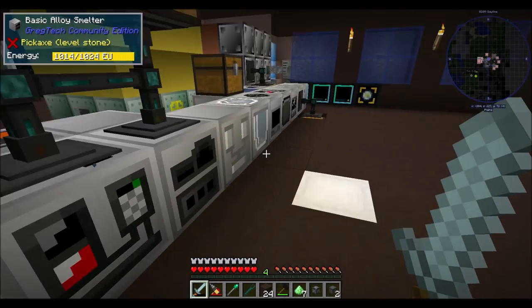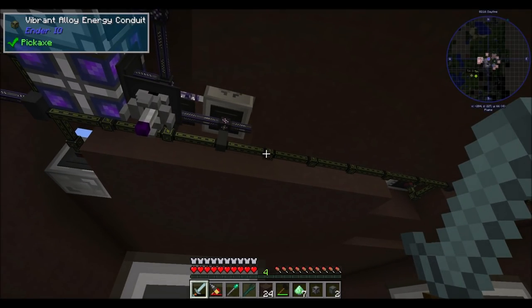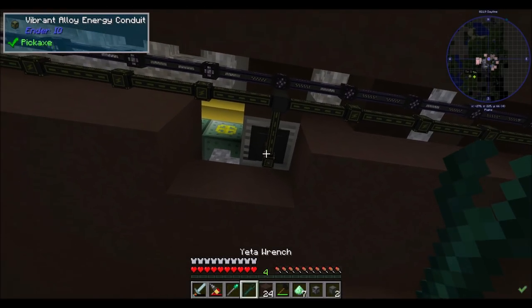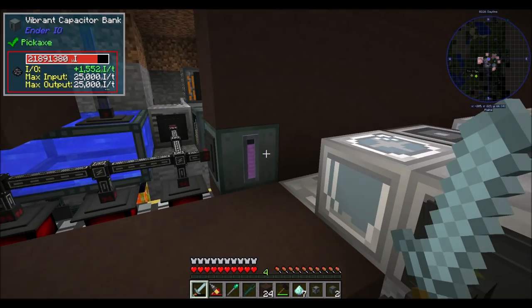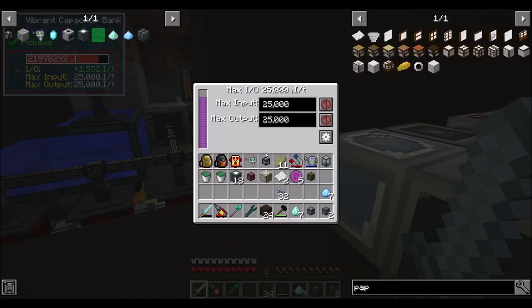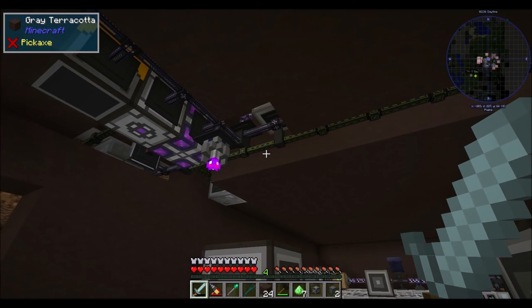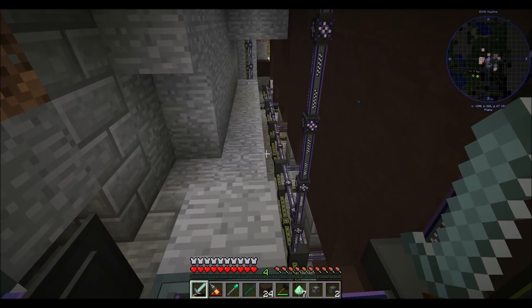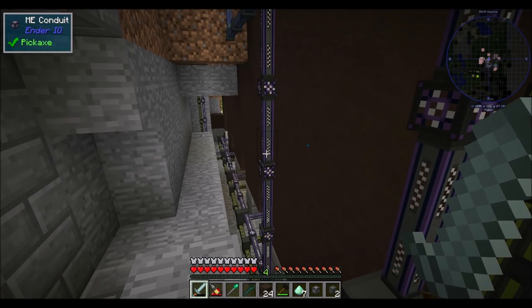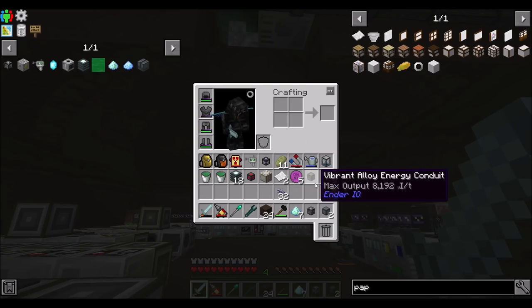Hey, where's my power? Are you really choking that much? You know what it is? It's the vibrant alloys - we need to upgrade these conduits, 100%. That's our problem right now. I'm going to disconnect you for a minute so that you can recharge. We have energy now, we just can't get it around our base fast enough because we don't have enough endsteel energy conduits. We need to upgrade everything. That's actually kind of cool, really. We'll have to rearrange some things - pretty much everywhere where I have a conduit and a vibrant alloy energy conduit, those could be P2P'd.